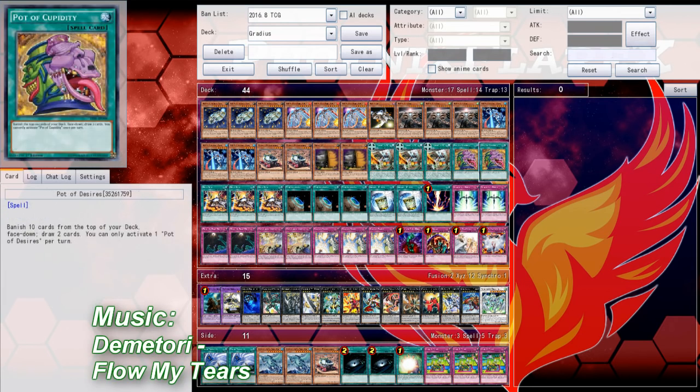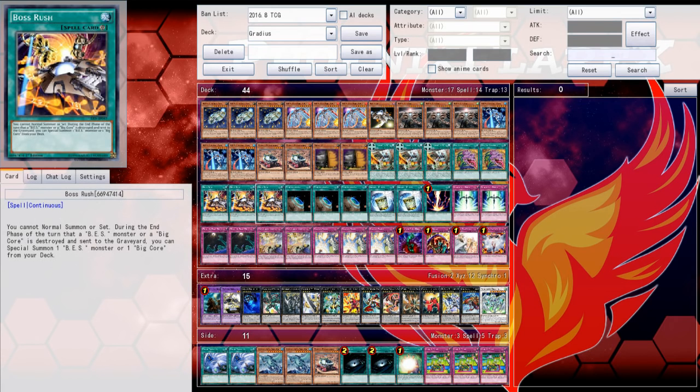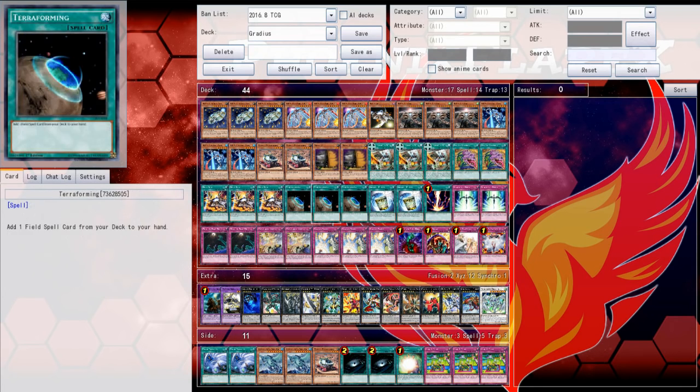It's a very lore-based archetype that I really like because I am deeply enthralled by Japanese things. This deck hasn't had any support since Elemental Energy, which was 2005, so it's been almost 12 years - basically right at 12 years in the OCG. By the time we get this card it'll have been 12 years since this deck got any support, but Great Fortress Zelos is a good addition to that support bracket.